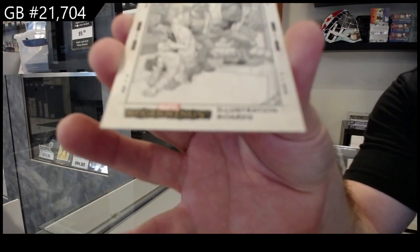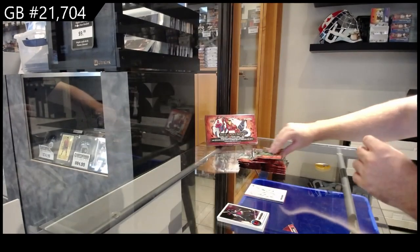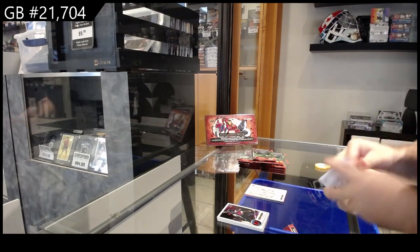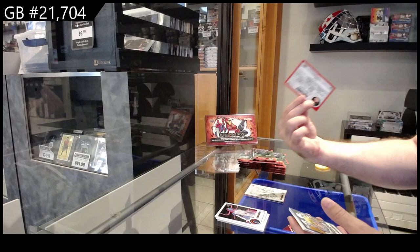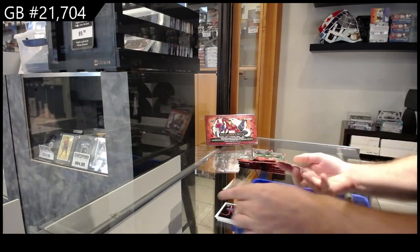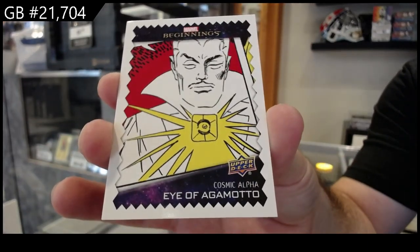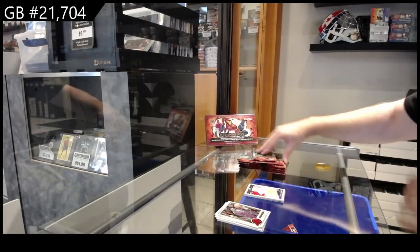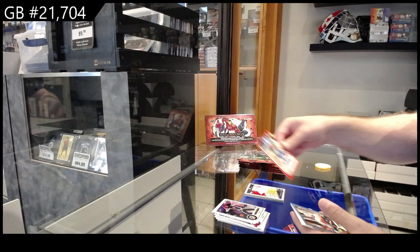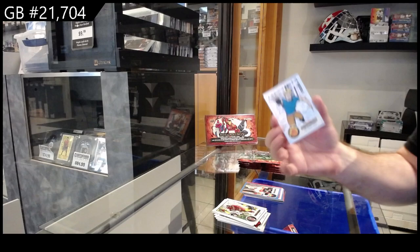These are all sorted by set. We've got a red of Wonder Man, a blue base of Cannonball, and an Eye of Agamotto. Cosmic Alpha. Red base of the Watcher, and Captain Britain blue base.